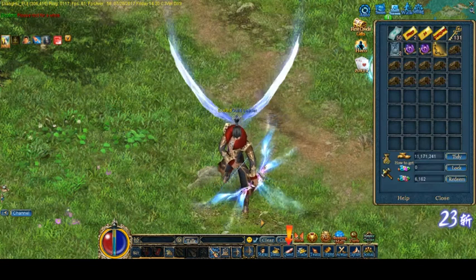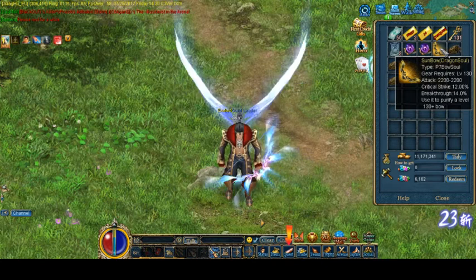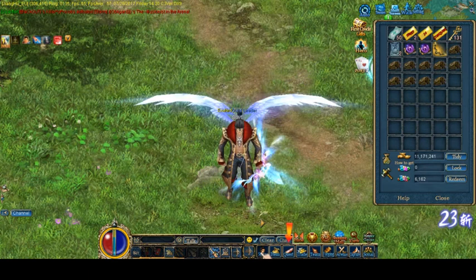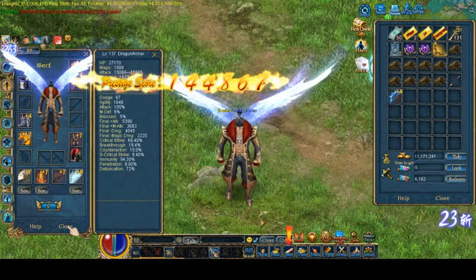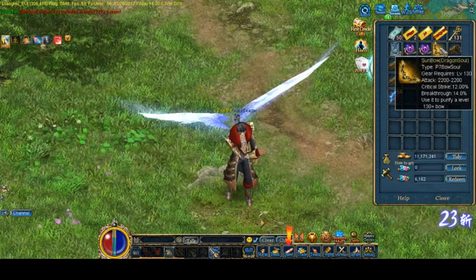But we do need more attacks, so we are gonna go and up it to a P7. Let's see how we do that. I need to take it out, and then I need to up it to a P7, and then perm it.